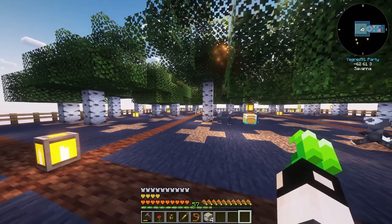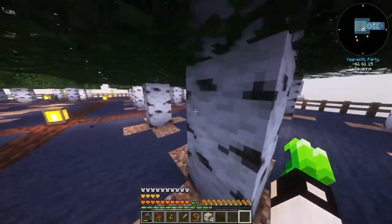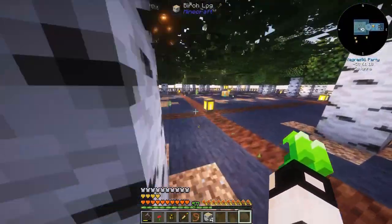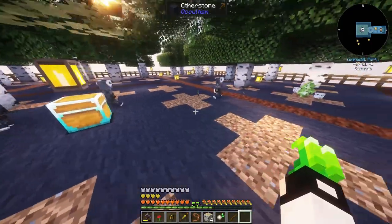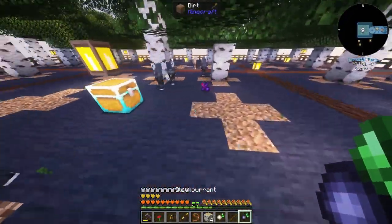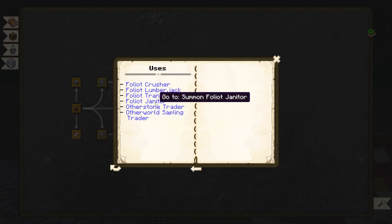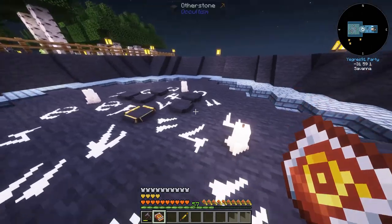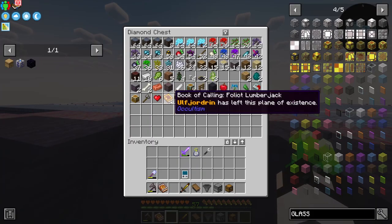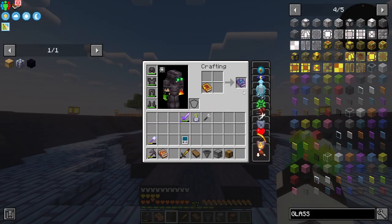That seems like a better tree farm than before. I was thinking of having a section for each sapling type but that didn't work out. Now I want to summon another foliot - the foliot janitor - who will clean up all the loose items.